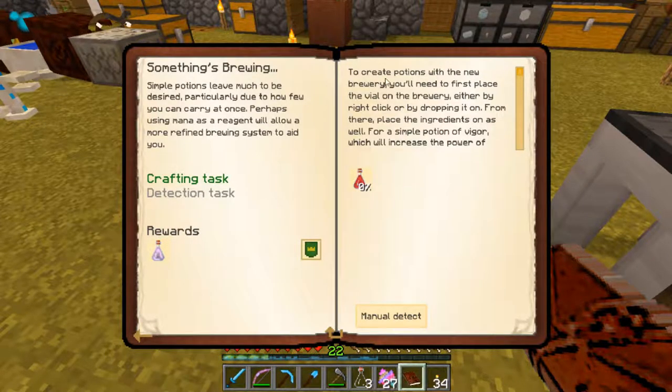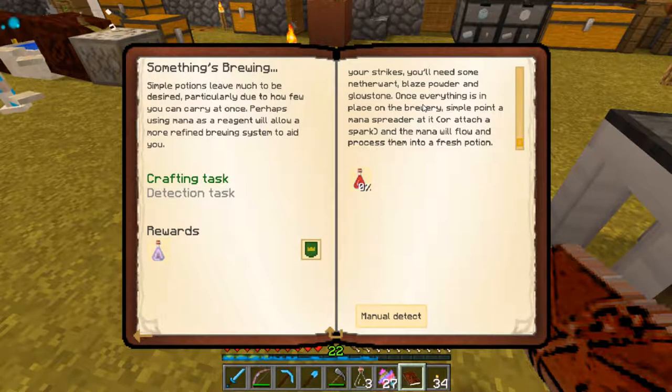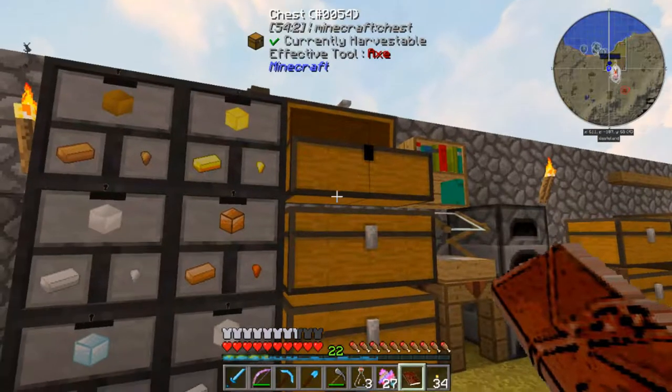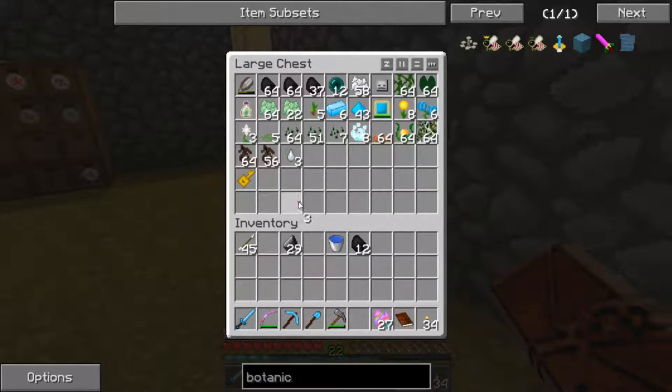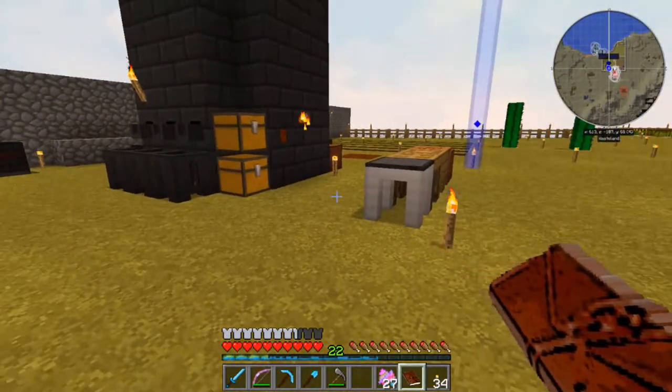So to create potions with the new brewery, you'll need to first place a vial on the brewery either by right-click or by dropping it on. Then place the ingredients on as well. For a simple potion of vigor, which will increase the power of your strikes, you'll need some nether wart, blaze powder, and glowstone. Once everything is in place, simply point a mana spreader at it or attach a spark and the mana will flow and process them into a fresh potion. I do not have any glowstone at the moment, so we cannot complete that part of the quest. I'll come back after I explore the nether a little bit, get some glowstone, and then finish up that quest.